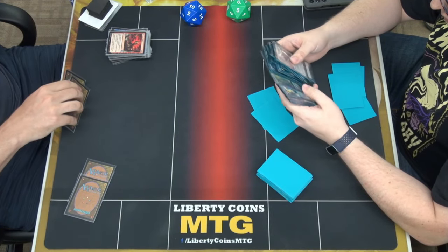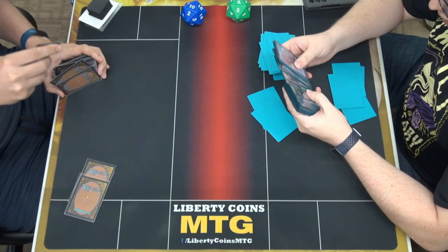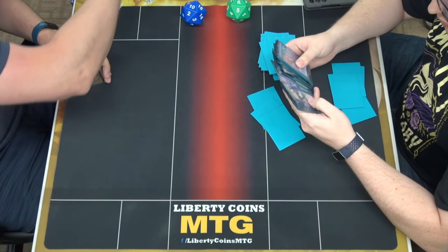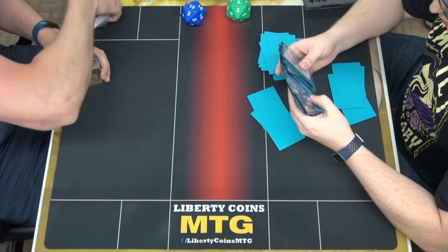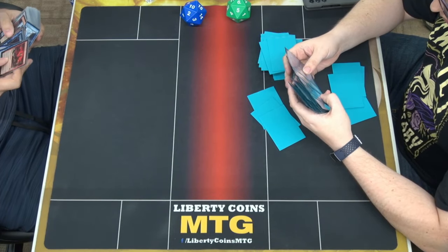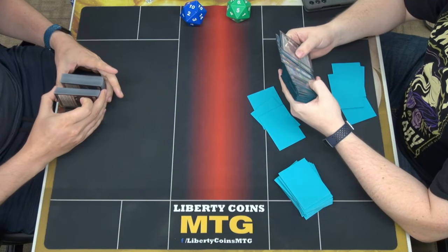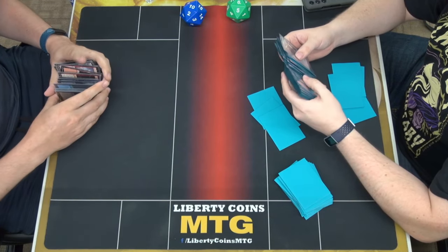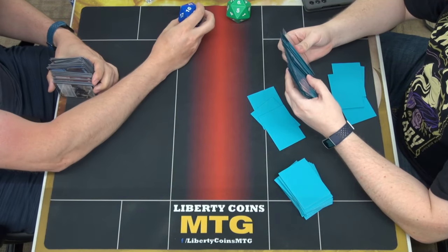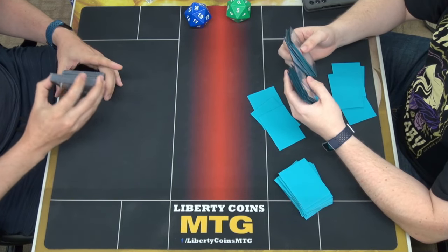I'm not going to throw these — those are nine creatures. Your deck's almost all creature spells. I don't know what you're talking about. I didn't realize it, but I was thinking I was down a 1/1 counter again. I had that same issue — I need more 1/1 counters in the deck.